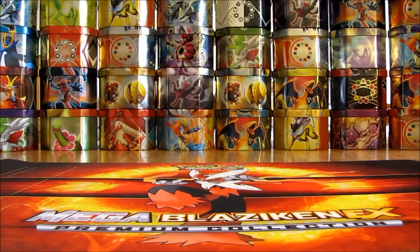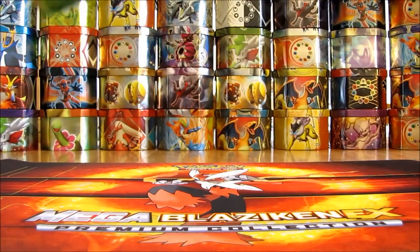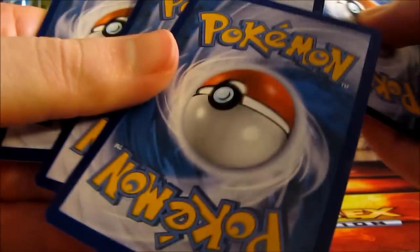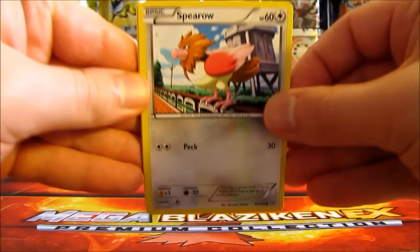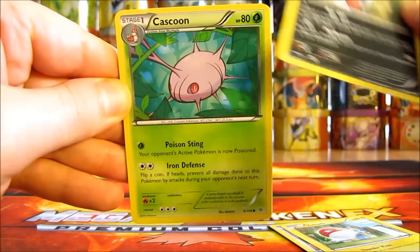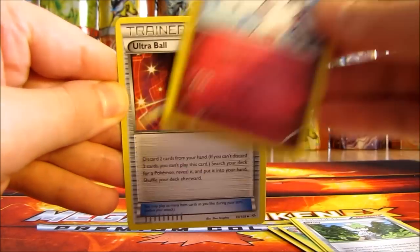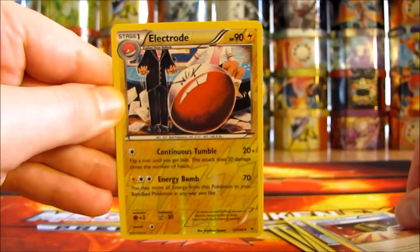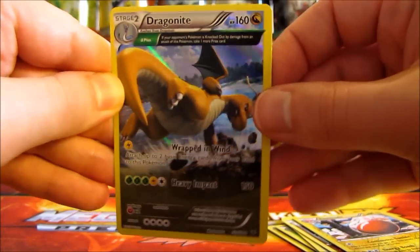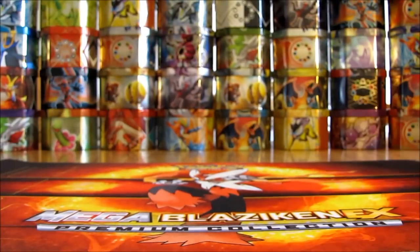Next up is a Roaring Skies pack with Mega Glalie on the cover artwork. This pack starts off with a Spearow, Voltorb, Inkay, Cascoon, Meowth, Wally, Togetic, Ultra Ball. Reverse holo of Electrode — an uncommon card. And the rare in this pack is a Dragonite Holo — a cool looking Ancient Trait holo right there. Dragonite is another one of my favorite Pokemon of all time. Extremely good pulls so far.